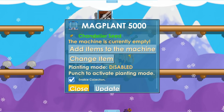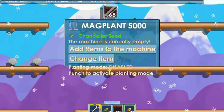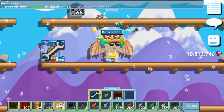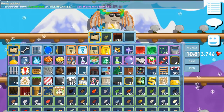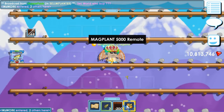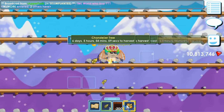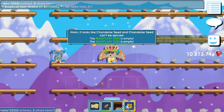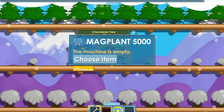I changed the item to chandelier seeds, which means I can now plant chandelier seeds without needing to carry them in my backpack. I put them all in the machine, punched it to enter building mode, and now I can plant chandelier seeds directly. So you can place blocks and use it to plant seeds — it's really good.